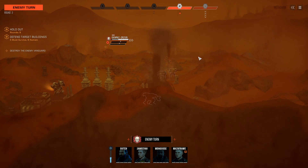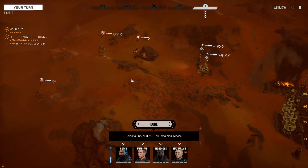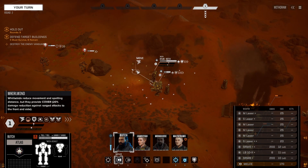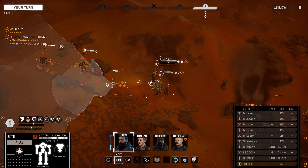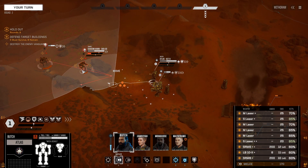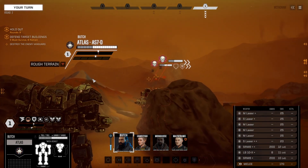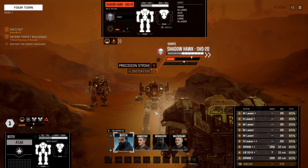One of our structures has been eliminated — never even had an opportunity. Okay, now it's our turn to move. This Shadowhawk is looking pretty dead to me. We could go up over here — it's kind of behind this cover. Alternately, we could step forward. This is an Atlas, and we have fire support backing it up. We can probably kill the Shadowhawk right now. All weapons, go.